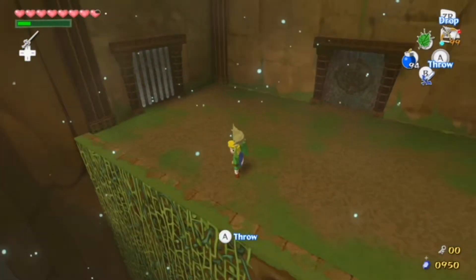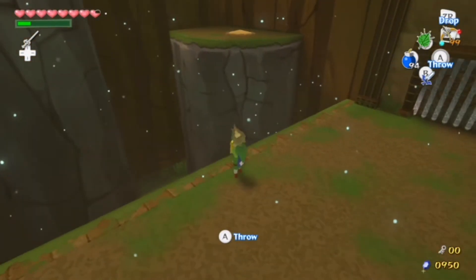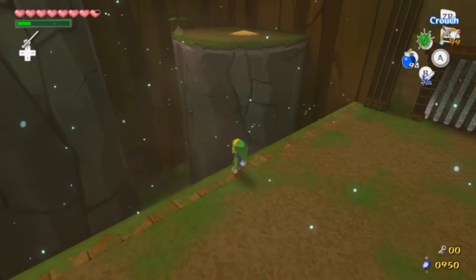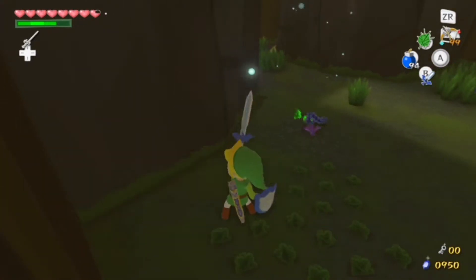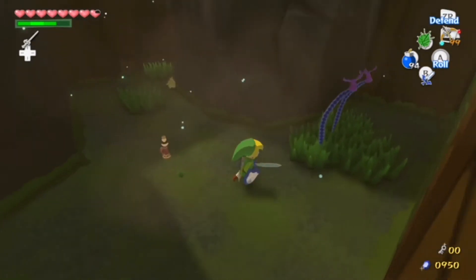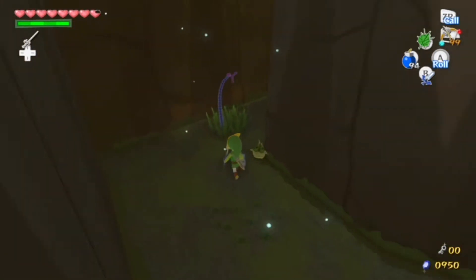This is part two of our let's play for the Wind Temple. Back in part one we mentioned how much they really use the leaf in this dungeon. We're going to use it a lot in this part, just like the first part where we spent a lot of time in two rooms. We'll also be doing that here, but at least there are bigger rooms this time. The second room is absolutely huge and probably one of my favorite rooms in this dungeon.